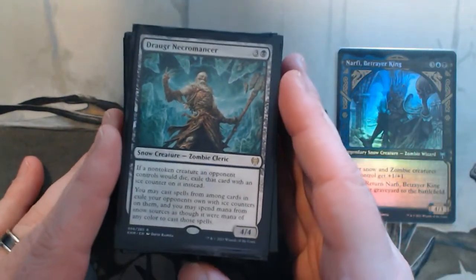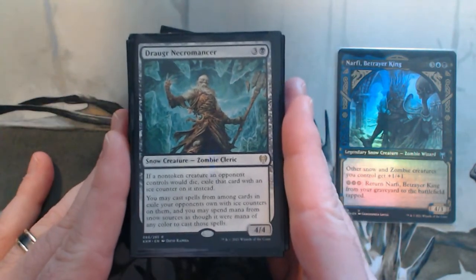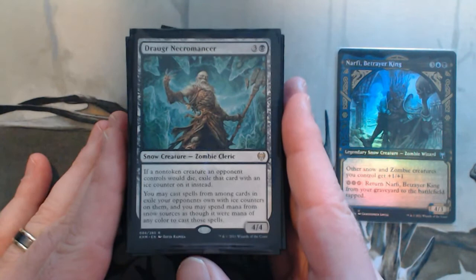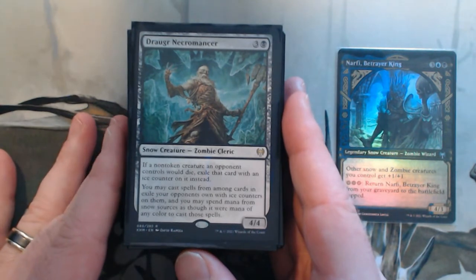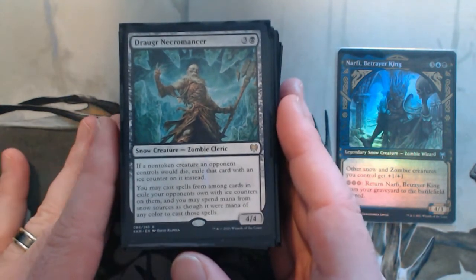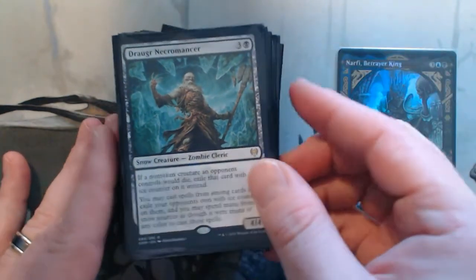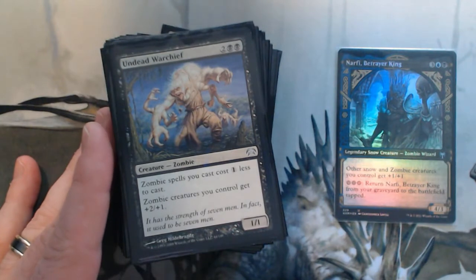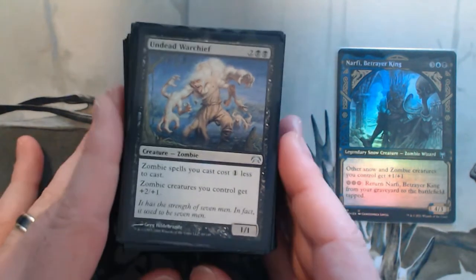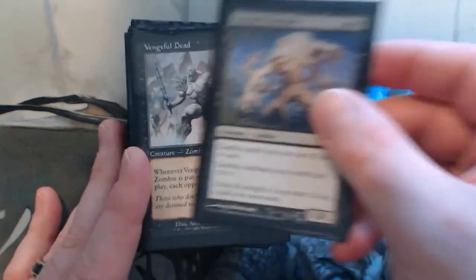Draugr Necromancer — another new one that I really fell in love with. It's got that Game of Thrones vibe. It's a bit of graveyard hate, and I can get those creatures back. I do have a bit of targeted removal, so I can get something back and play my opponents' cards. Undead Warchief makes my zombies cheaper and also pumps them up.